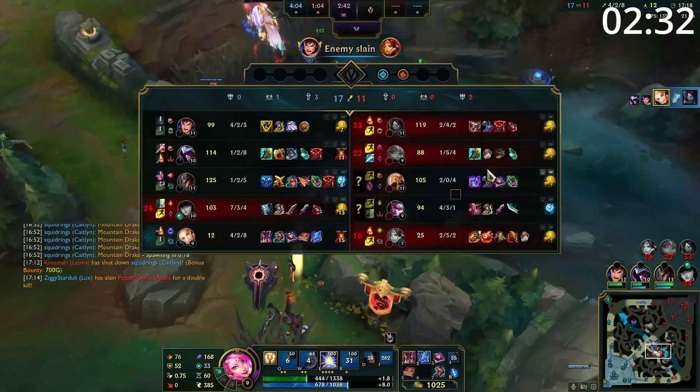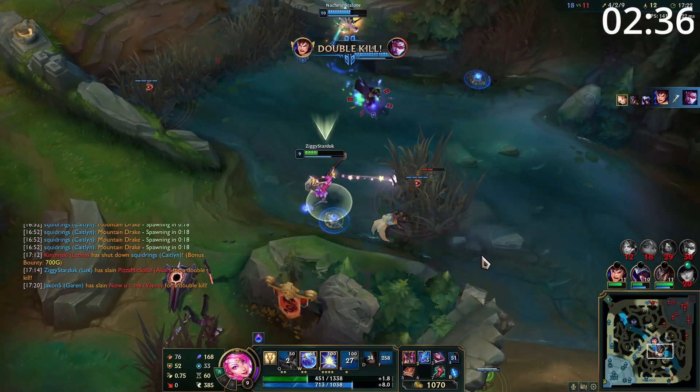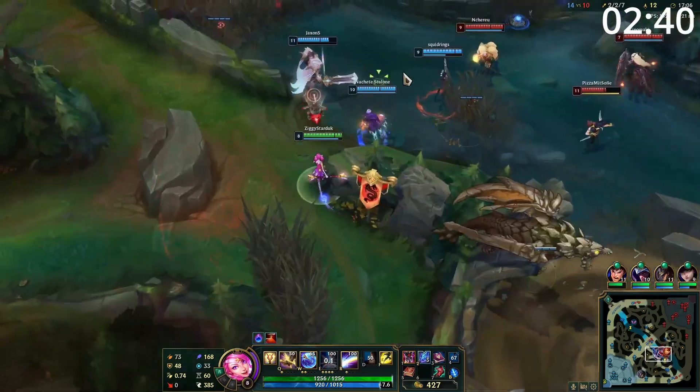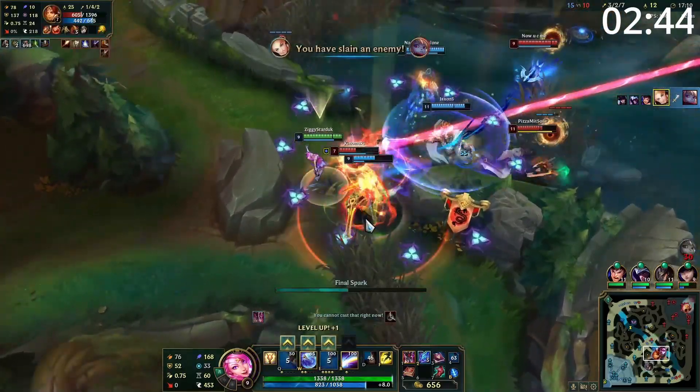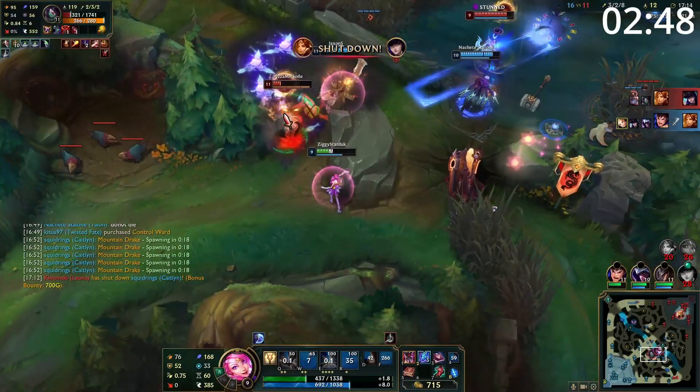When the teamfight starts you can have an incredibly impactful role. Keep yourself in a safe situation, get your shield on as many friendlies as possible, root anything coming at you or your carry, and get your damage out by hitting as many targets as possible with all your AoE. If the teamfight goes longer than 8 seconds, you'll often be able to get two rotations of abilities off.